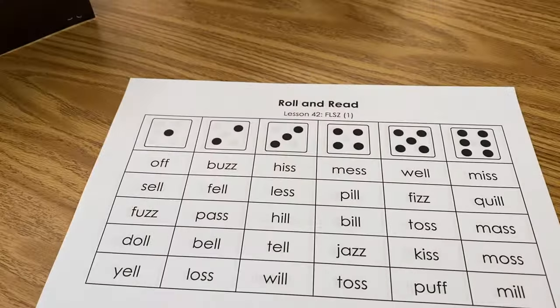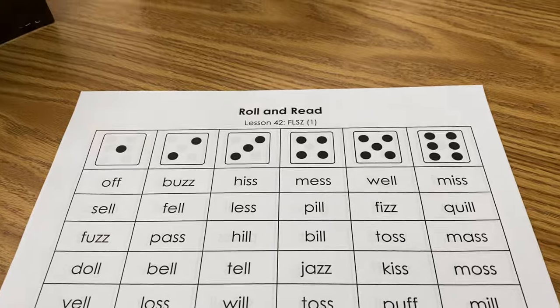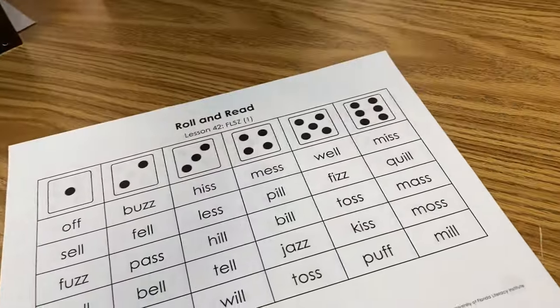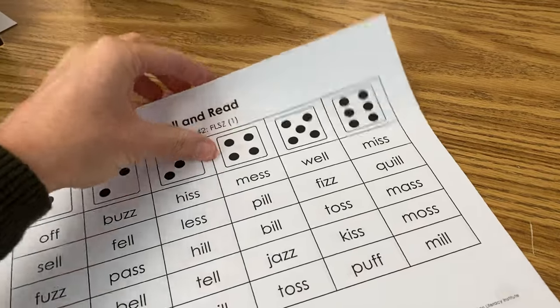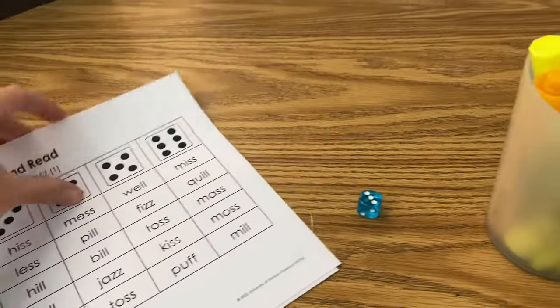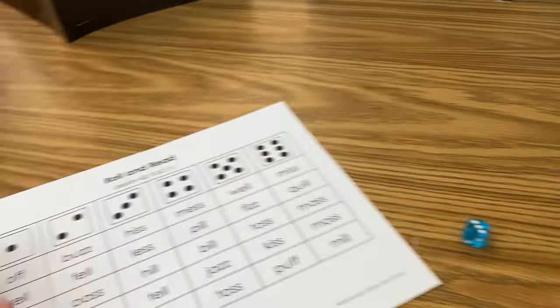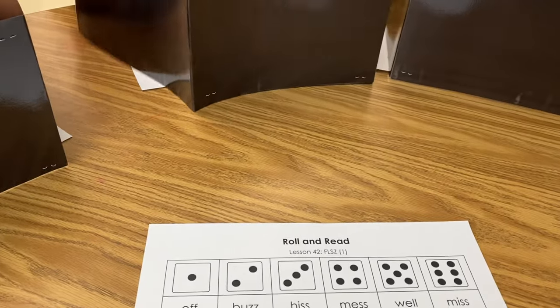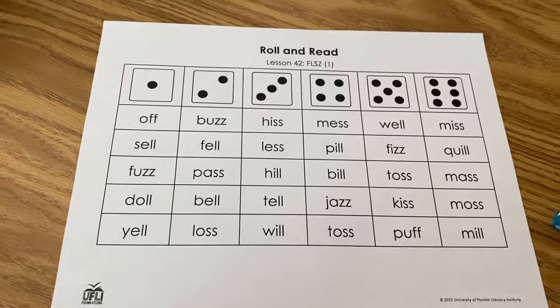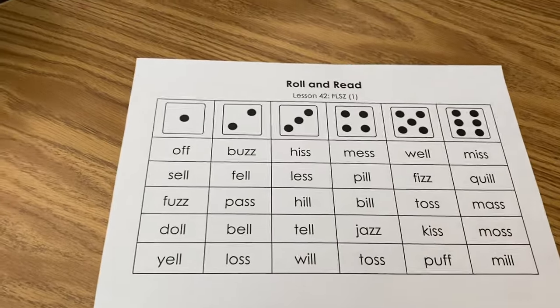Today we're focusing on the floss words that we've been learning. You want to be on the side that says 'one' at the top. Everyone gets a game board. On your game board, choose one color marker — pick your favorite. You're going to pick two different sets of words and highlight them.